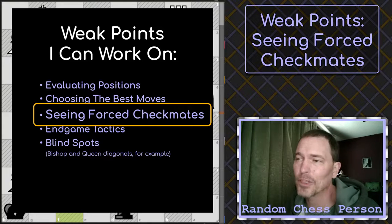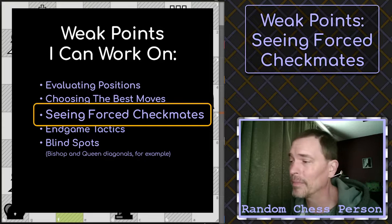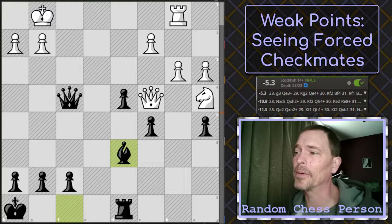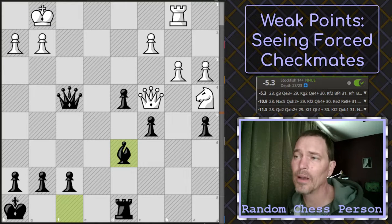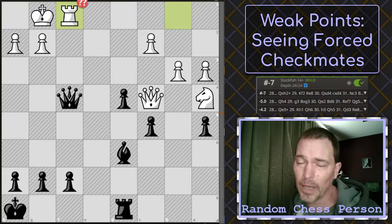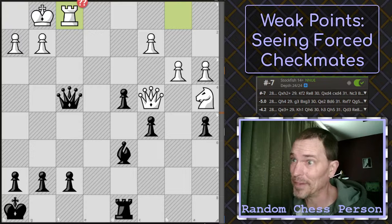I just want to show a few examples to show what I mean, and then also say what I'm working on to solve that problem. This is a position from a game played not too long ago, in which my opponent blundered on the very next move. I had an advantage here, and I think my opponent knew it. They made perhaps what was known as a desperado move, but that blunder gave me a forced checkmate in seven moves.